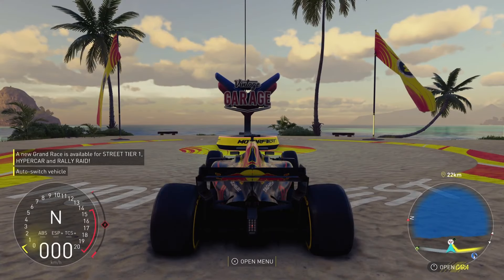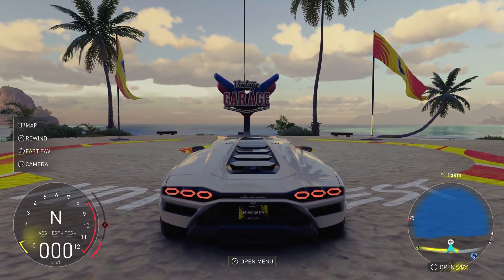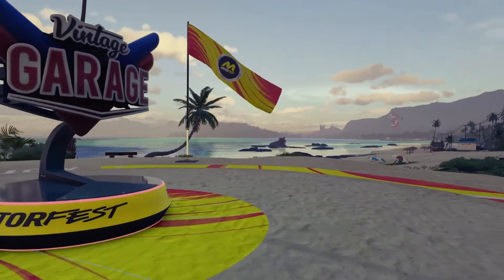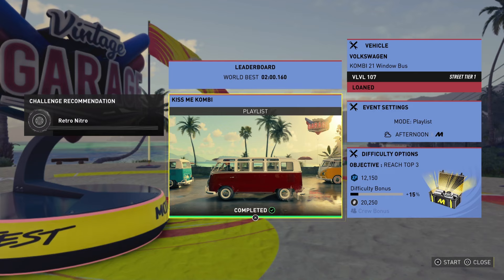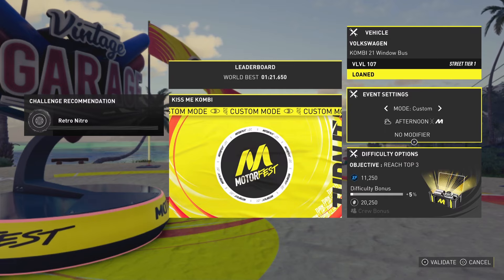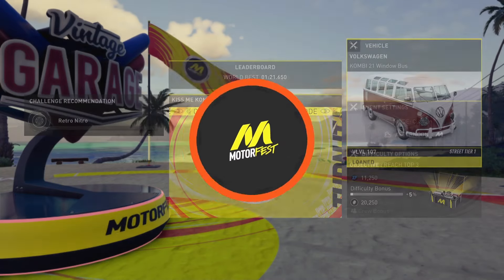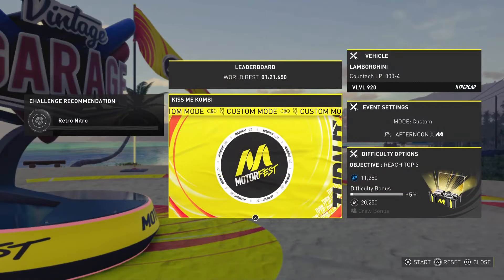What you want to do is go to the Vintage playlist and select the 'Kiss Me Combi' race. Select this race and make your way to it — it's in the Vintage Garage and the race is called Kiss Me Combi. Then you want to set up a custom event: go to event settings and select the custom event option, then choose the vehicle you want to upgrade.